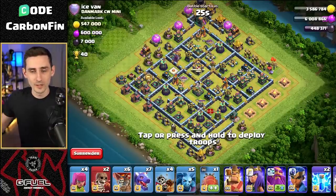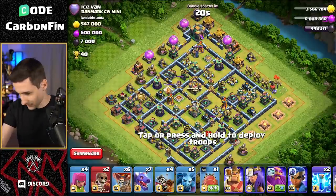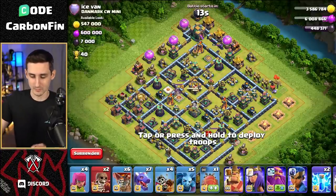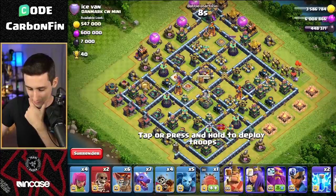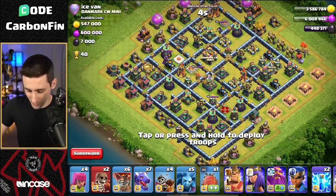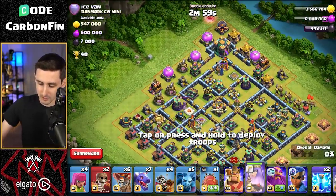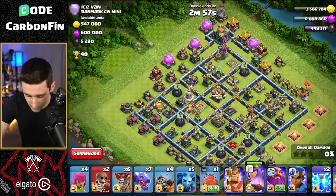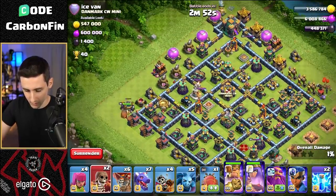On to the next attack. This base has the town hall all the way on the top side. So if we're taking the town hall from the top, do we still send the blimp all the way across? The queen could actually grab the town hall, and then we can blimp somewhere else. The king and royal champion can grab value on the scatter shot — so let's go with the queen to grab the town hall.